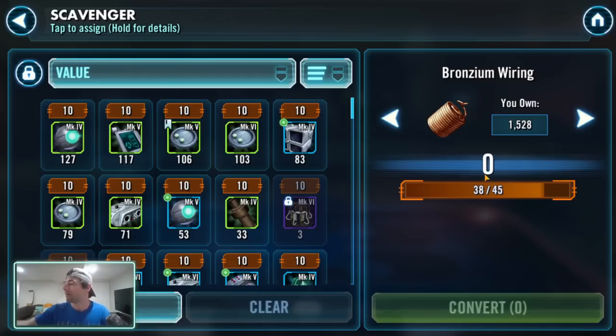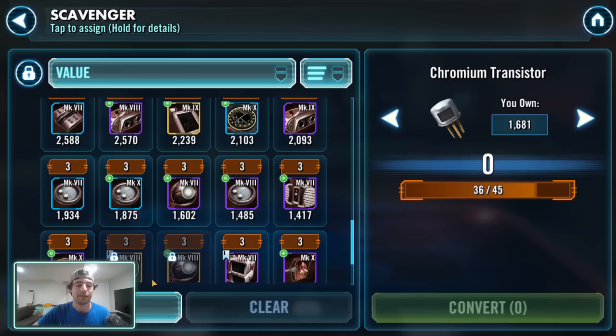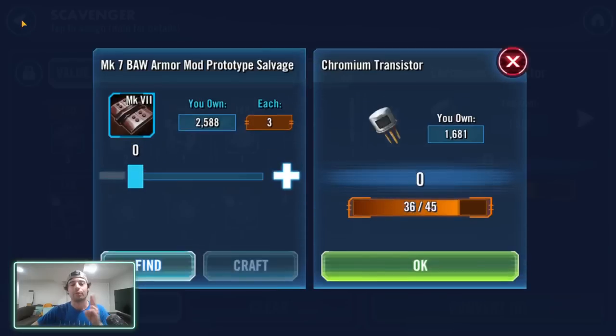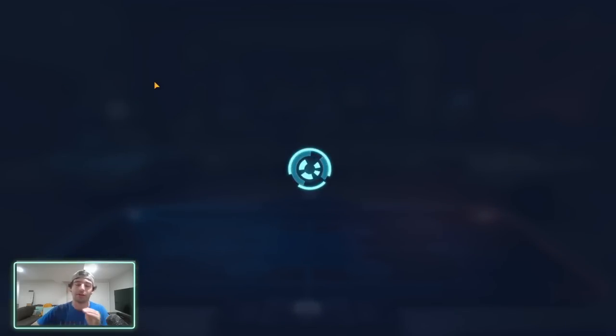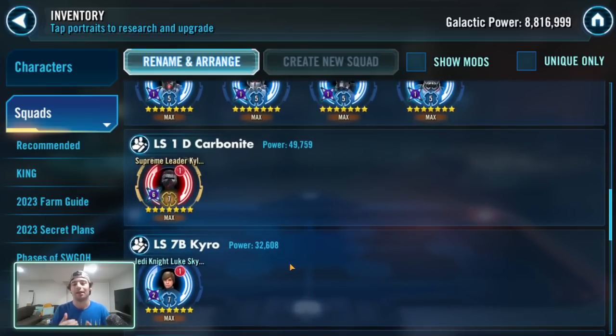Bronzium wirings are very difficult to get, and being able to farm them while also getting Kyra Techs is a win-win. The Mark 7 Armor Mods can be used to make chromium transistors, so you're making progress towards two relic pieces and Kyra Techs all at the same time. That node is key to my success in this game — doing a lot with as much as you can at once. If you only get one Kyra Tech, the bronzium wiring you get makes up for it.